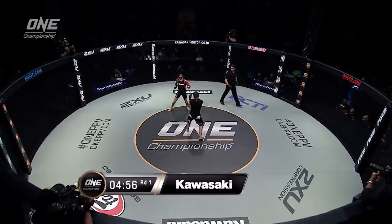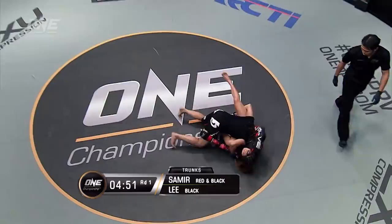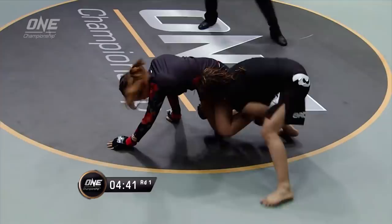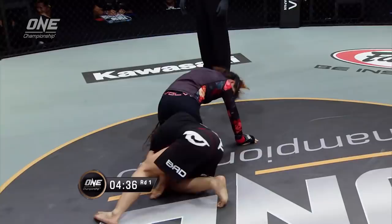Here we go. Angela Lee lands a nice low kick but gets taken down immediately by Mona Samir. The counter takedown and busy work with the fists there for Mona. Look at Angela just hopping right back up to her feet, but Mona is tenacious with this takedown, just constantly drilling after those legs. We did not expect this at all.